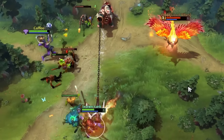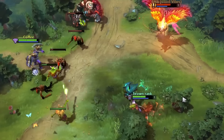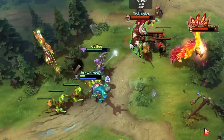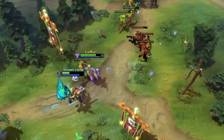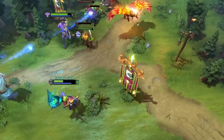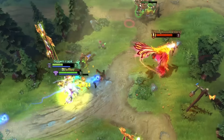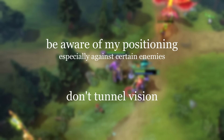What happened? I got hooked and almost died. Why did it happen? I was standing in the open while harassing Phoenix, making this an easy hook for Pudge. What could've been better? Well, if I wanted to harass the enemies like this, I might want to consider playing closer to the creep so Pudge can't hook me. Also, maybe I could do better about not tunnel visioning on one enemy while harassing them. I should be sure to be aware of other potential threats.